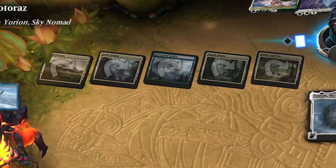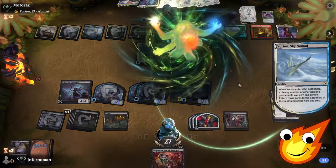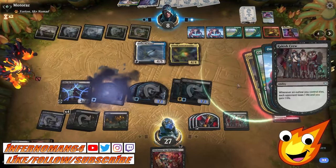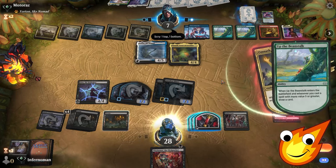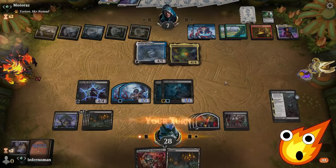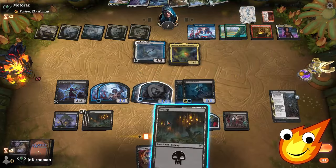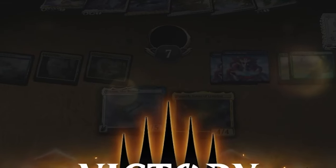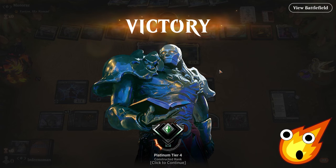Opponent is tapped out. They ping a token, go back up to 10, but we drain them for one. They scry and draw more cards. We create another crime with Elspeth's Nightmare and throw away their Fable the Mirror Breaker. We put it down, go swinging, and beat the Yorion deck. Budget Gisa got the job done — committing crimes was so worth it.